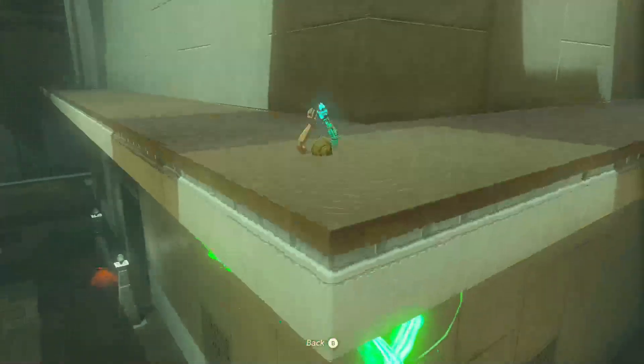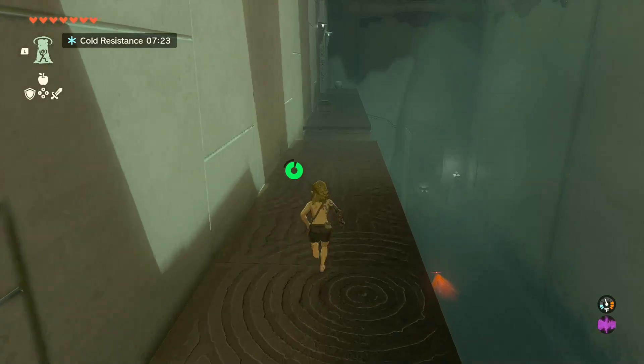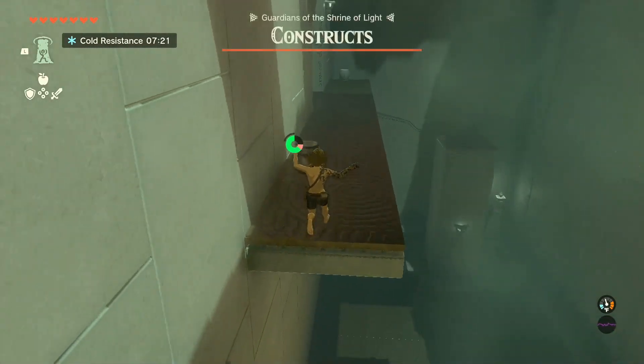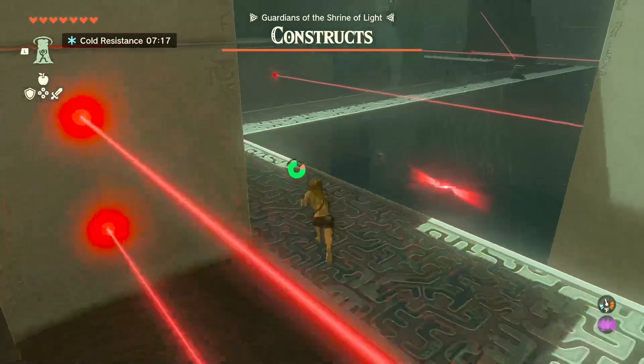Once you make it to the corner, just ascend up. Run to the side here. You will alarm them by this point — just keep running. All these lasers do is alarm them, so just go through them.